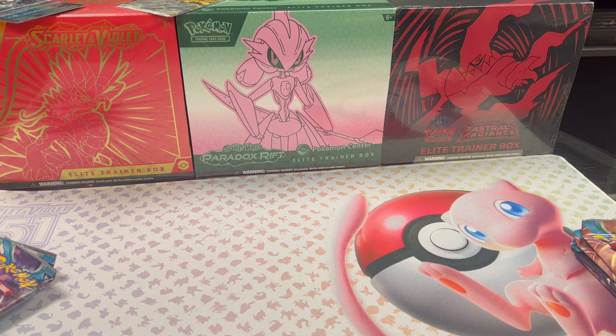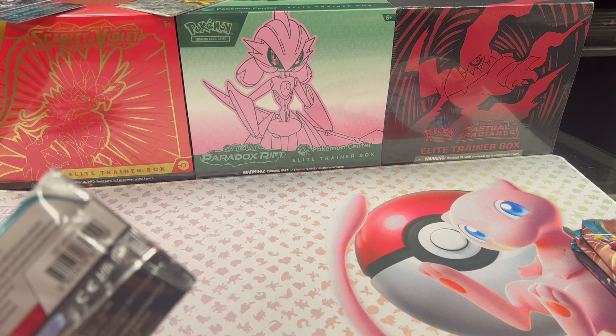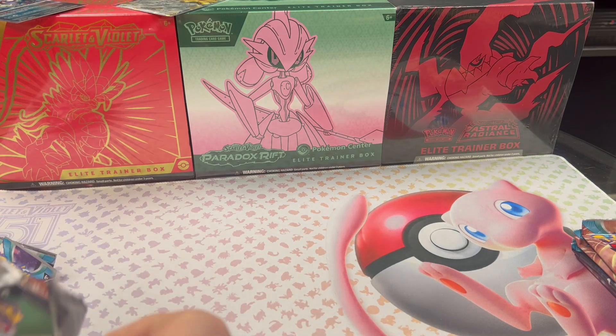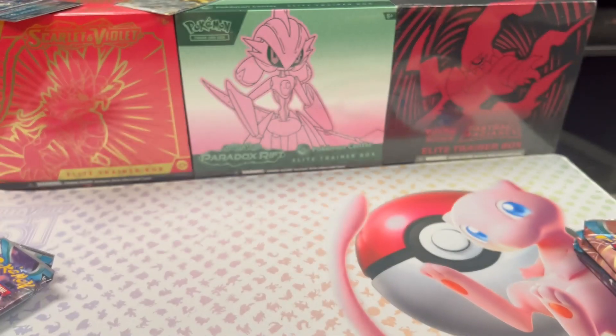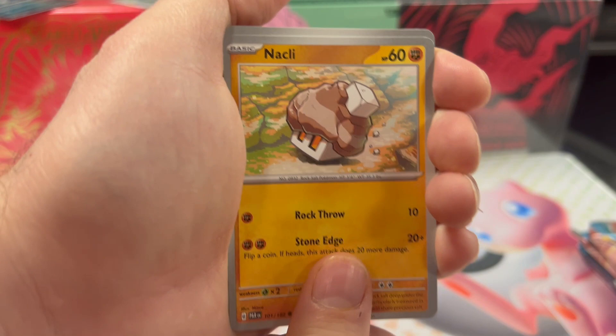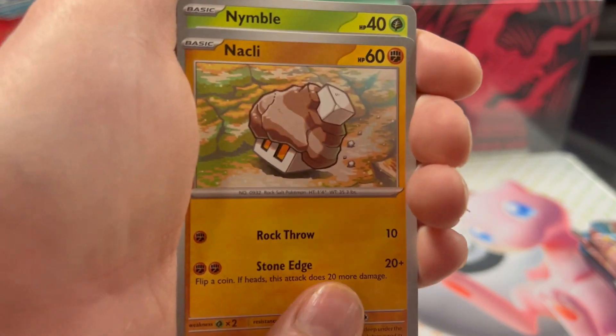There's no real big 100-dollar hitters in this pack. I think maybe it's just because we've done so much 151 - I look at the prices of 151 and then look at Paradox Rift and I'm like... Paradox Rift is suffering from the success of 151, the fatigue of it. Everybody wanted it and spent so much money chasing it. Let us know in the comments if you're having good success acquiring 151.